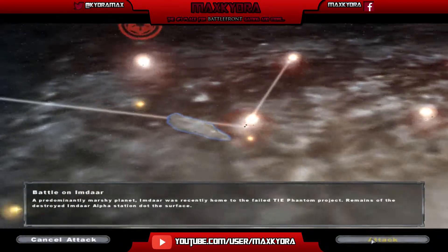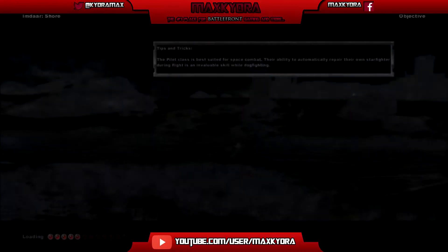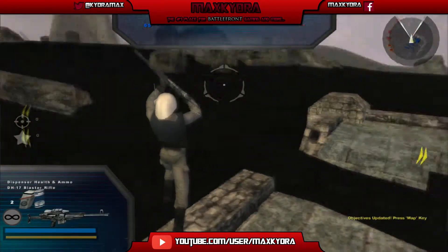Anyway, let's move on to Emdar. Balon Emdar — a predominantly marshy planet, Emdar was recently home to the failed Thai Phantom project; remains of the destroyed Emdar Alpha Station dot the surface. So Emdar looks like a ghost town. Just a little while ago, a secret Imperial facility in a nearby orbit was destroyed, and we believe certain computer components fell near this area. The Empire has started work on a new superweapon, and if we can get our hands on those computer components, we can glean some data from them.